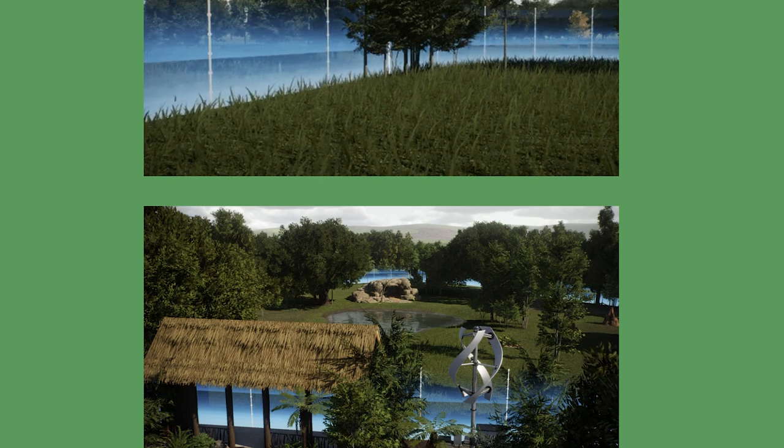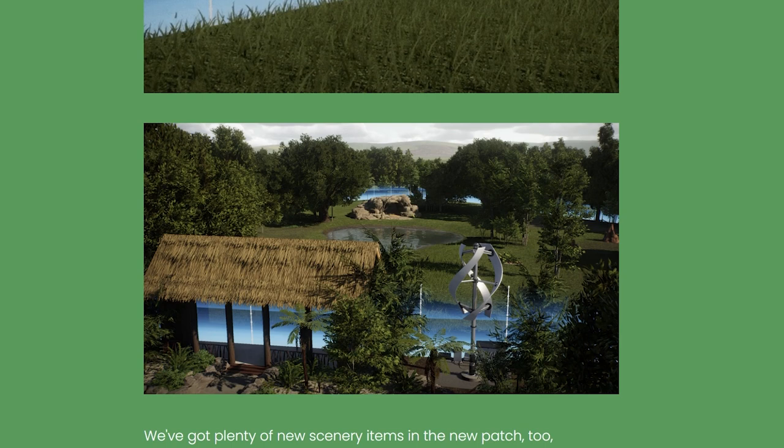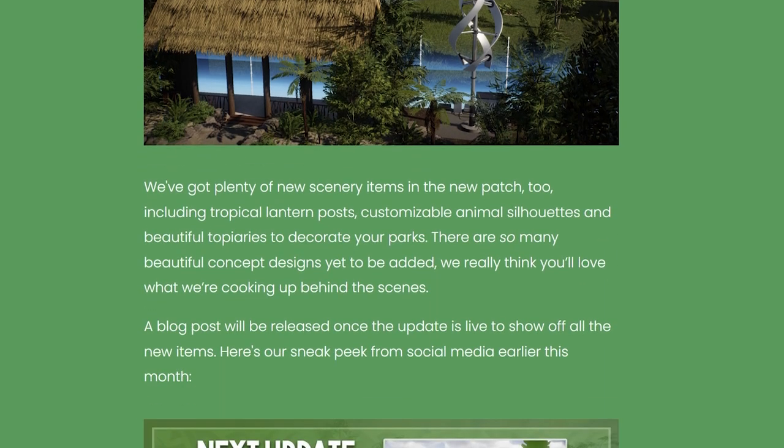I love the habitat markers because I actually just created a habitat where I used a completely custom perimeter fence — but the game doesn't consider it a real habitat since I didn't use the barriers. It's really cool that I'll be able to use habitat markers when I actually have animals in and want to make sure the enclosure is recognized by the game.